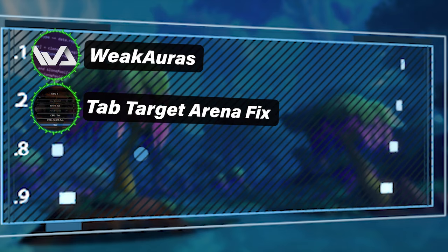Next up we have Tab Target Arena Fix — a very good add-on for arena. When you're fighting a Beastmaster Hunter or a Demonlock, you'll have a ton of pets around you. This add-on makes it so that when you press Tab to target, it only targets enemy players, not pets. This will help you do a lot more DPS if you are tab targeting.